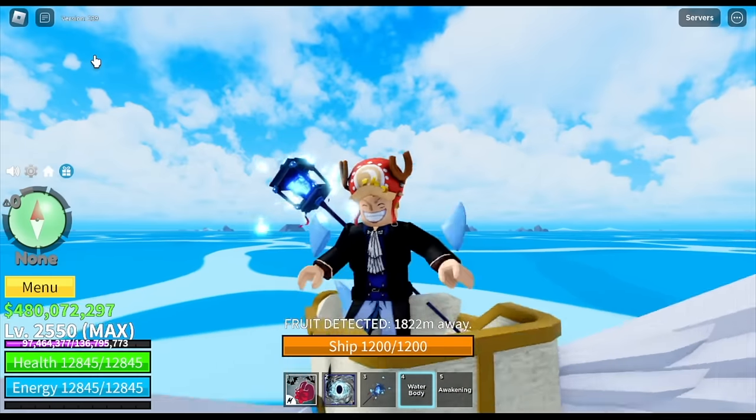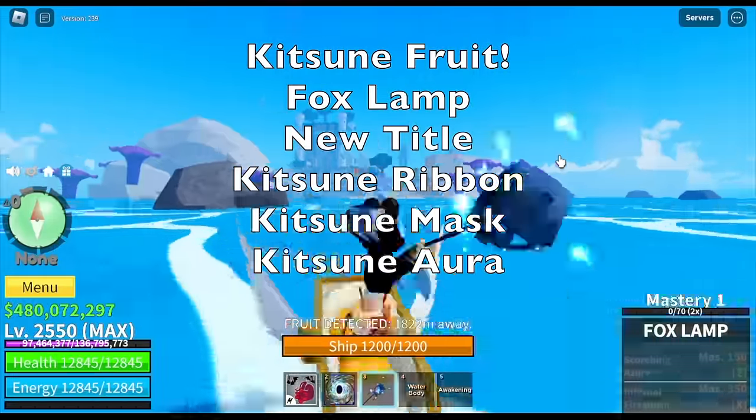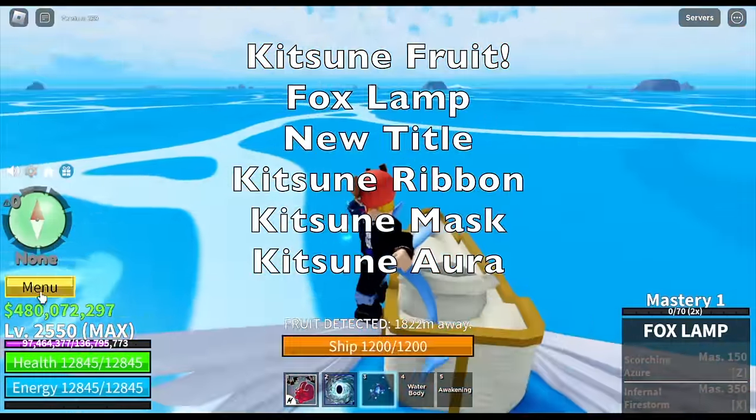So before we start, here is the list of everything that we're going to unlock: a Kitsune fruit, a Fox Lamp, a new title, Kitsune Ribbon, Kitsune Mask, and Kitsune Aura.